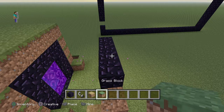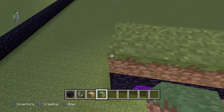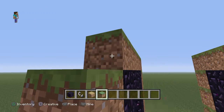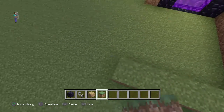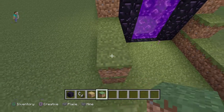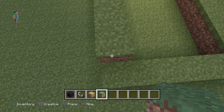Please just get some grass blocks. You can make it any design you want, really. You can make the base as big as you want, as small as you want, but it has to be the exact width and size of the nether portal.